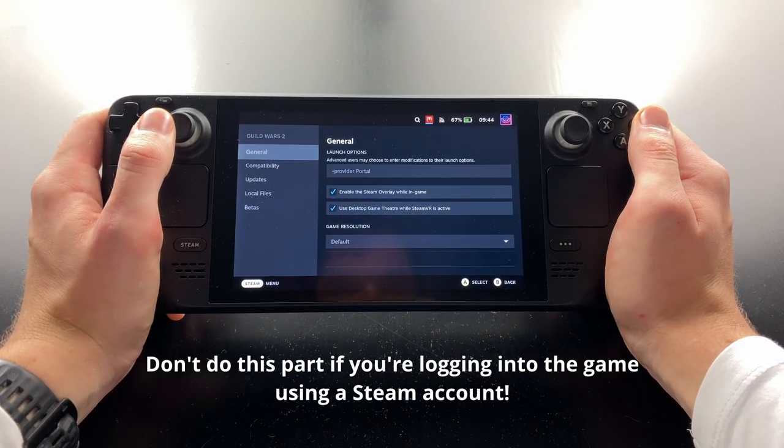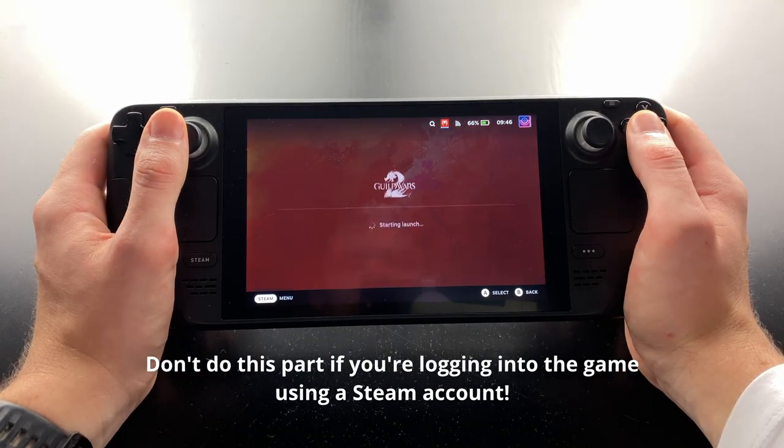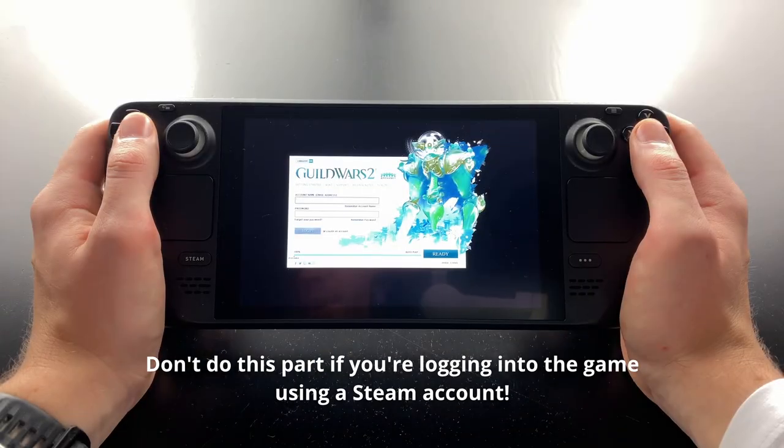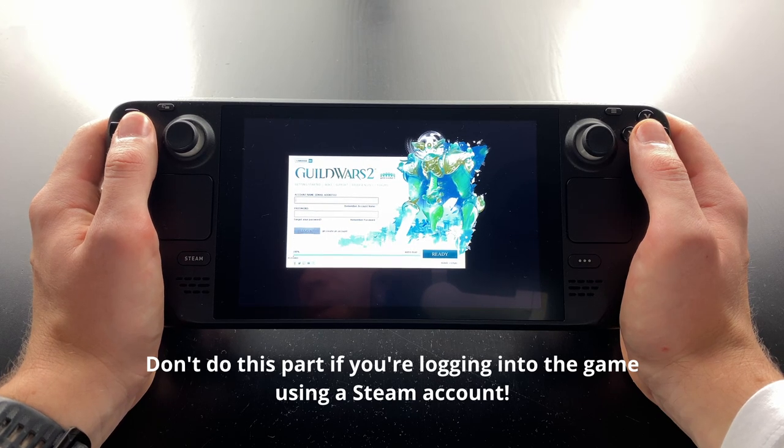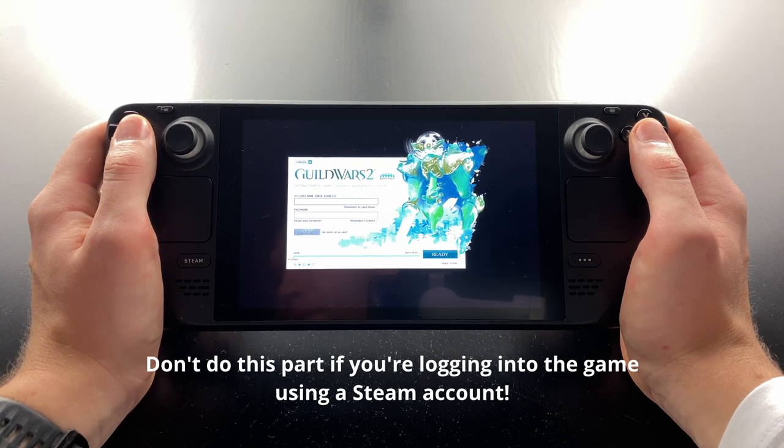Exit out of the game's properties and try launching it. If you see the account and password fields in the launcher, you've done everything correctly. One important thing to mention is that you can't buy stuff with Steam when using an ArenaNet account. So don't buy expansions or living world packs on Steam if you're not using a Steam account to log in, as you won't be able to access your purchases.